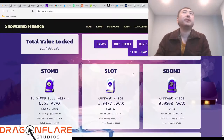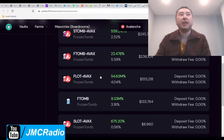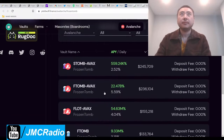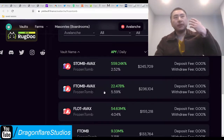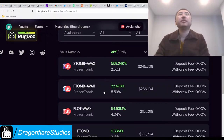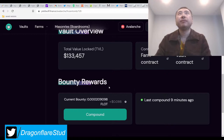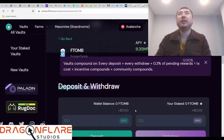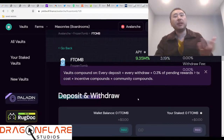YieldWolf is an auto-compounder. I quickly realized that it basically turns any project out there into PancakeSwap AutoCake. On PancakeSwap you can buy the native token, Pancake, and it auto-compounds over time constantly. The reason why is because they have these community compounders. They call it a bounty reward here in YieldWolf, but it's the exact same thing. So what's essentially happening is you're actually getting the full daily APY.